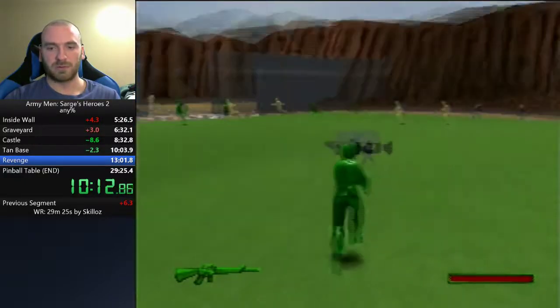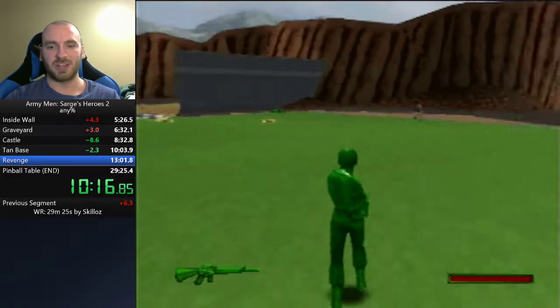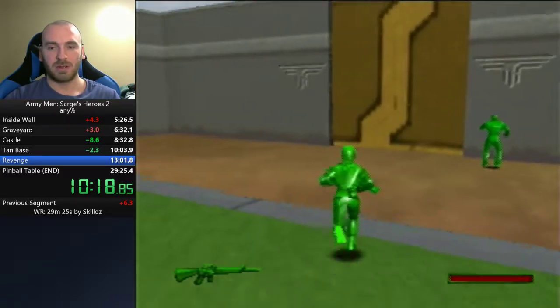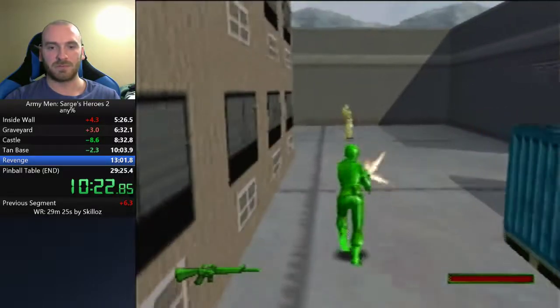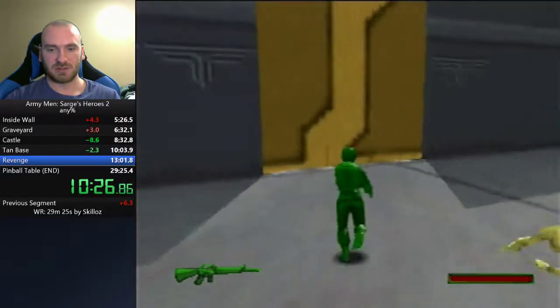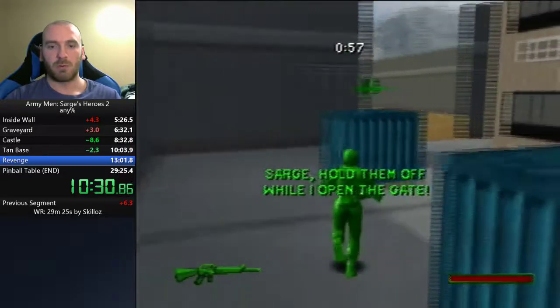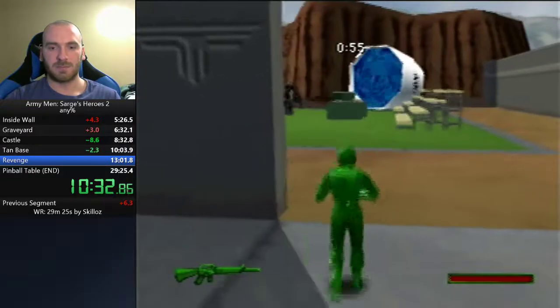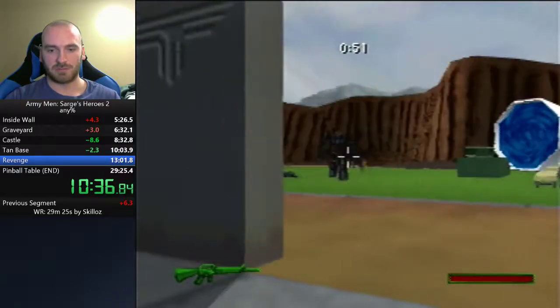This is the level called Revenge. We're going to see our first auto-scroller level — there is a part where we have to wait 60 seconds in order to move on. Once we kill this guy, our ally is going to take 60 seconds to open up the door, and while he's opening it we have to defend him. This would be a good time for donations.